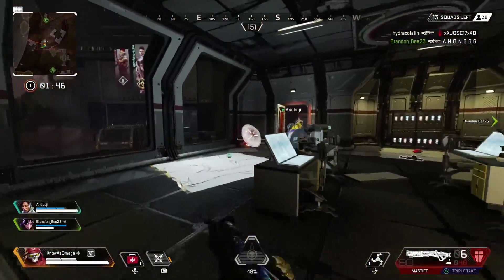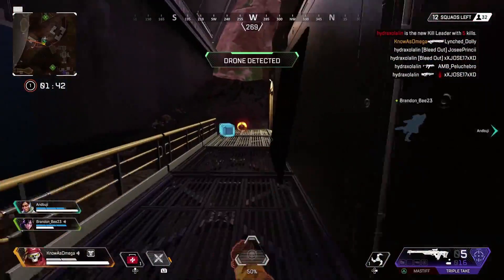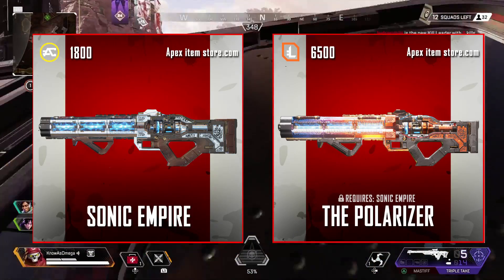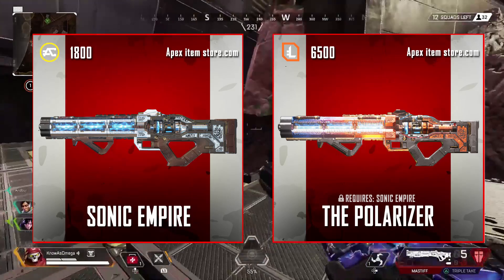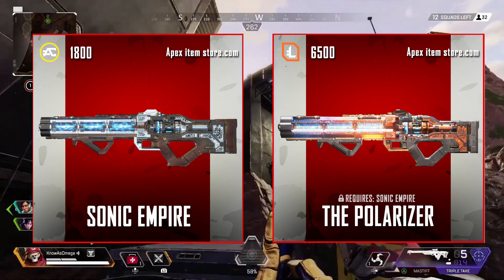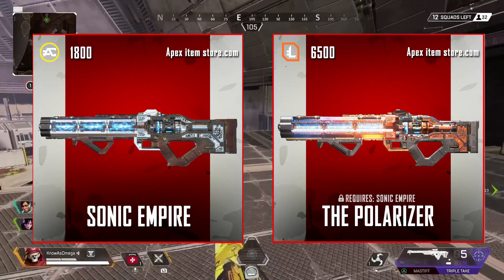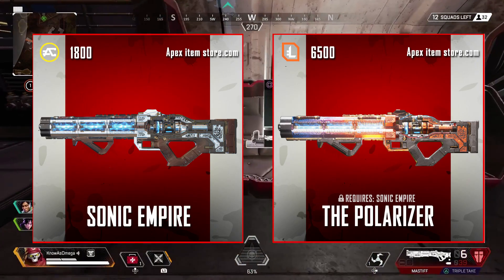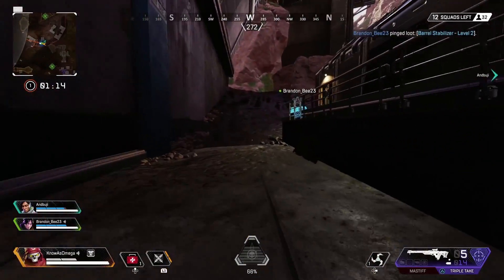The Havoc doesn't really have that many exclusive skins — it doesn't have many legendary skins to begin with. Out of all the exclusive skins for the Havoc, the Polarizer seems to be the best one. You also need Sonic Empire, which I literally just unlocked before filming this video. I really like the colors on the Polarizer — it actually looks much better than the legendary Sonic Empire skin, which is kind of weird.